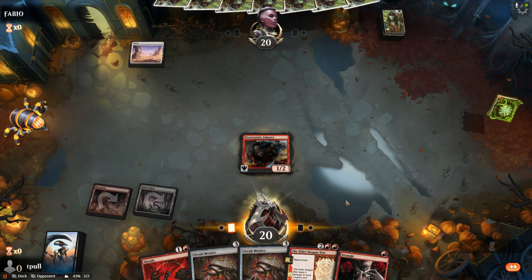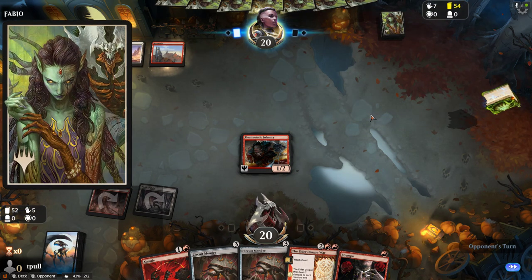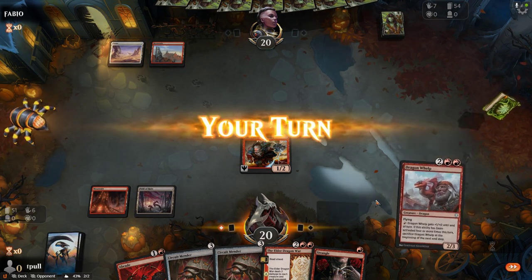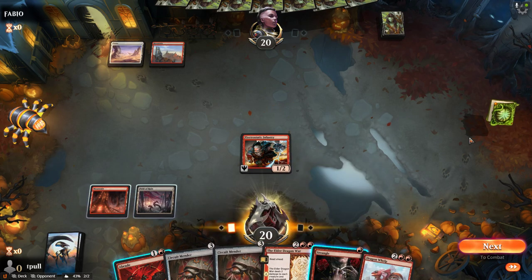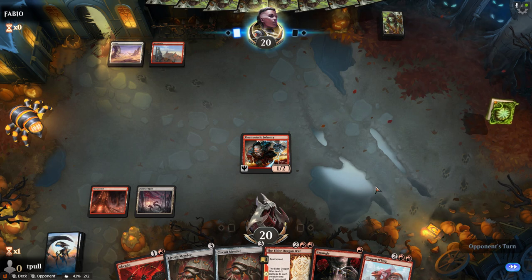The intent is we want to put the enemy in the Hurt Locker, but we'll see how the deck performs. Maybe it will be reverse. And we already missed a land drop. Just great. Stick it to me, Arena.